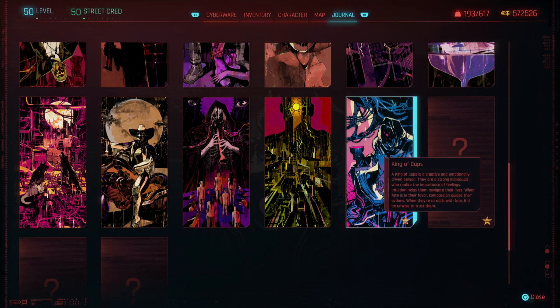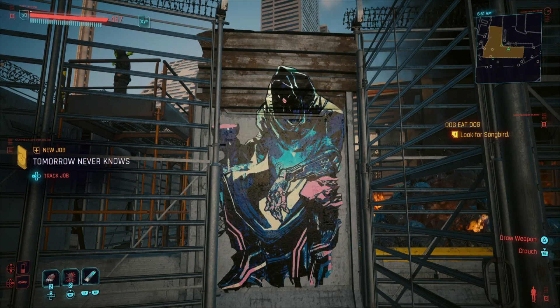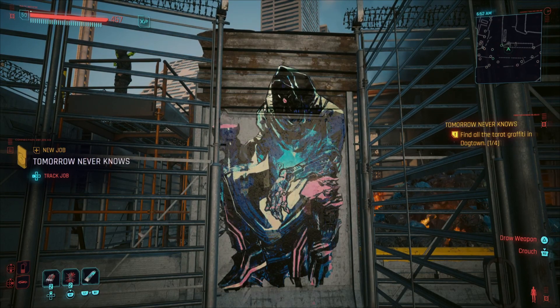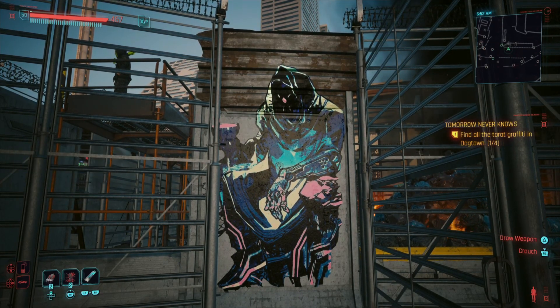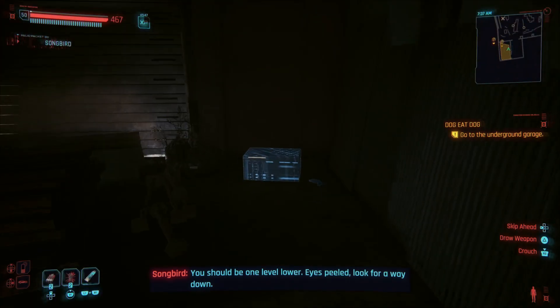I want to list off some items and things I think people might overlook and should pick up. Obviously, right away pick up this Taro graffiti that appears here at the entrance of Dogtown. Some people might just walk past that, so I thought I would use that one for the first entry.